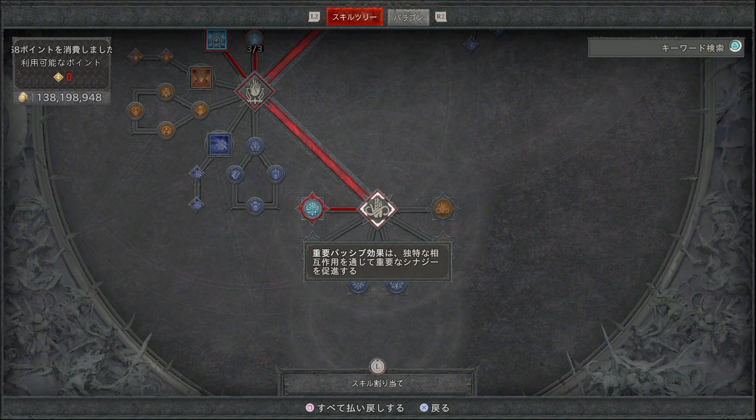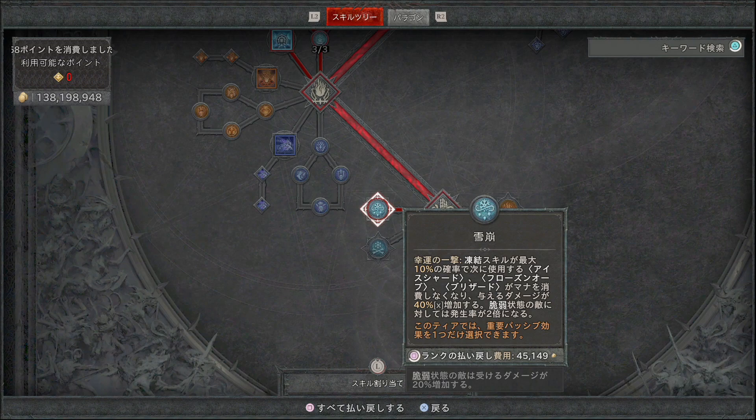重要パッシブはなだれを取ってください。幸運の一撃で凍結スキルが最大10%の確率で次に使用するアイスシャードのマナ消費をなくし与えるダメージを40%増加させます。脆弱状態の敵に対しては発生率が2倍になりますので、アイスシャードのダメージが大幅に上がります。